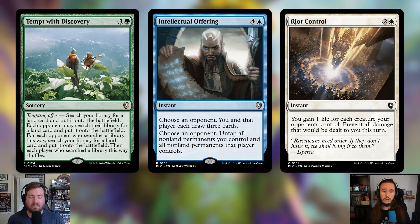Cutting Intellectual Offering — four and a blue instant. Choose an opponent: you and that player each draw three cards. Choose an opponent: untap all non-land permanents you control and all non-land permanents that player controls. You'd probably pick different players for each effect. But giving someone three cards is nuts, and untapping all their stuff basically sets them up for a really strong next turn — even as a group hug deck, that's too much.